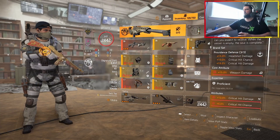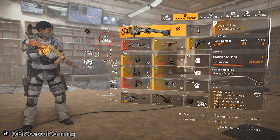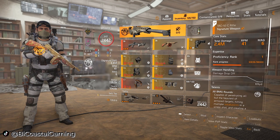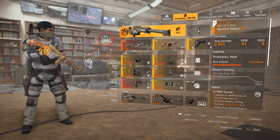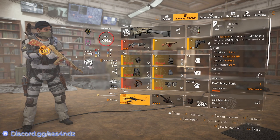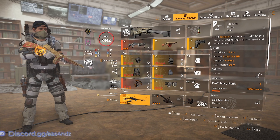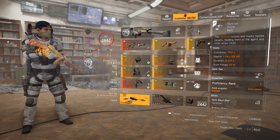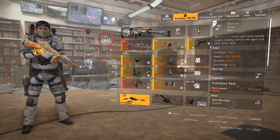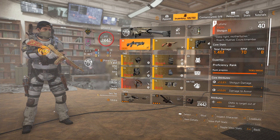So without further ado, let's get into the build. Starting at the top, the specialization is going to be the Marksman with the big TAC-50 sniper. We're not actually using the TAC-50, we're not even really using the flashbang grenade. The only thing we're using that is specific is the Tactician Drone, and that is so we know which side — left or right — the purple and the Chunga are coming from. Basically I'm going to stand in the middle of the hallway with all the lights out and look at which way the lines are.